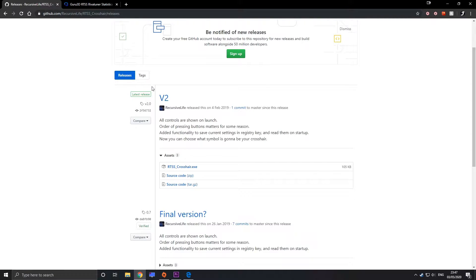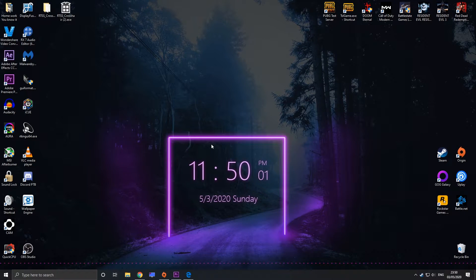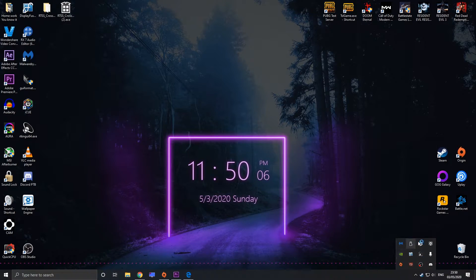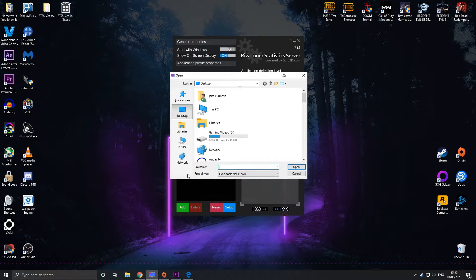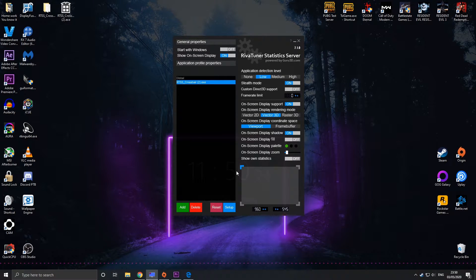The other link is going to be in the description as well — this is going to be the crosshair itself. Just click on the RTSS crosshair EXE, let it download, and move it to your desktop. Now that that's done, let's open up RivaTuner Statistics, which should show up here in the tray. Now that we have this open, we're going to add to the list the EXE file that we left on our desktop — just press open and that's it.